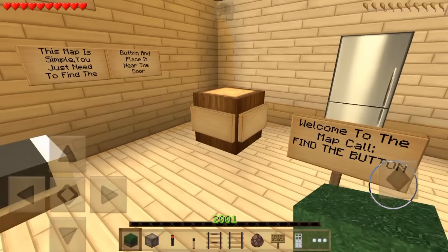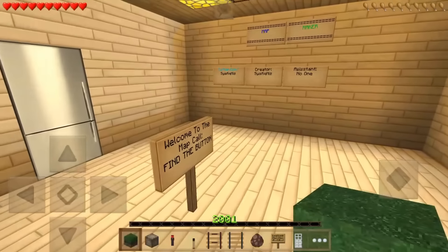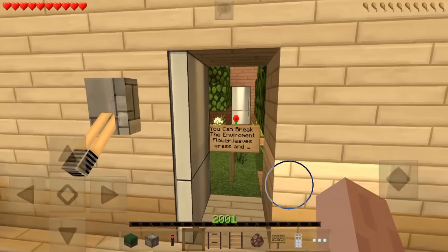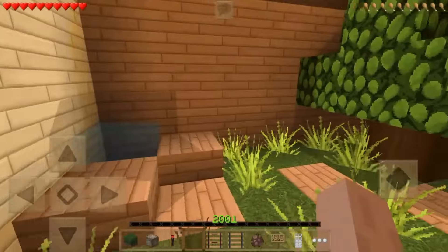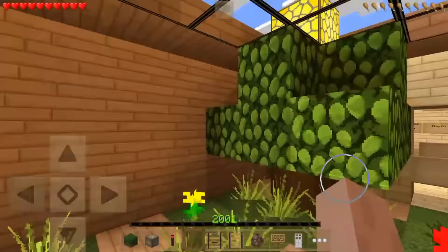It's nice and beautiful outside. Welcome to the map - Find The Button! So I presume we have a lever in our hands to get through the first door. You can break the environment, flowers, leaves, and that's it. We have a water source - what do we have here right now?